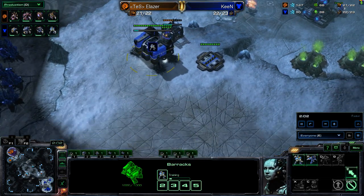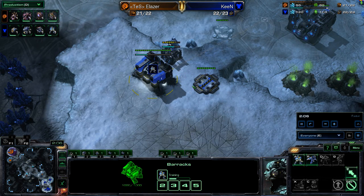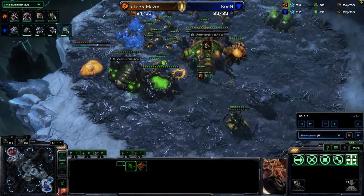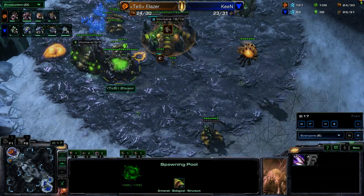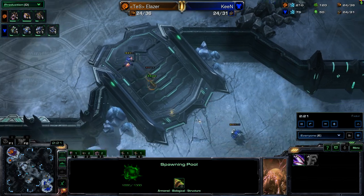Actually opting for a Marine first. Eventually he will be opting for a Reactor, as he's left some space in his wall — and that's completely intentional. The SCV does get in, and he gets the vision to see that his opponent is going for a Roach Warren and actually not starting to upgrade Zergling speed. This is an incredible amount of information here for Keen to have early on.